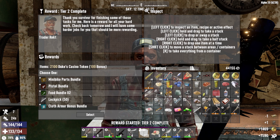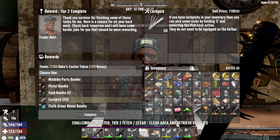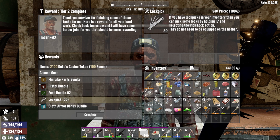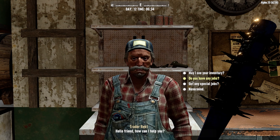Look at this. Tier 2 is now completed. Holy crap. A Klarth Armor Bundle, Food Bundle, Pistol Bundle, Mini Bark, Mini Bike Parts Bundle. I'm going to take the lockpicks, believe it or not.